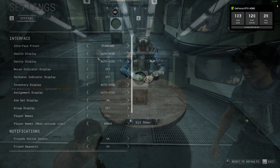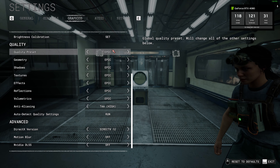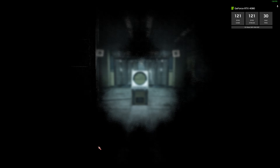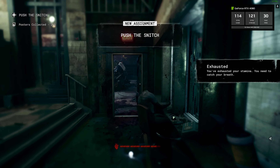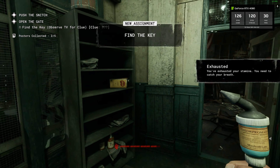Showing our settings, we are at the highest graphics settings possible with everything on Epic, and this is so well optimized we don't even need DLSS on either. You'll see that this holds a pretty much solid 120 frames per second at full 4K with no issues.